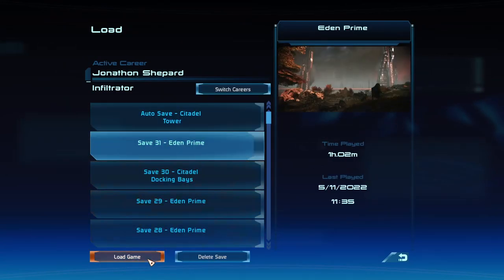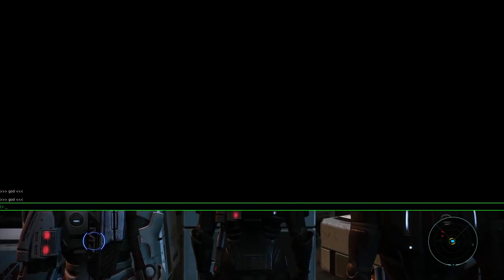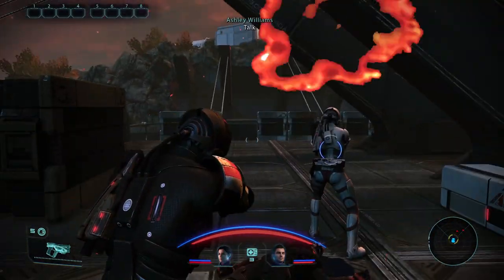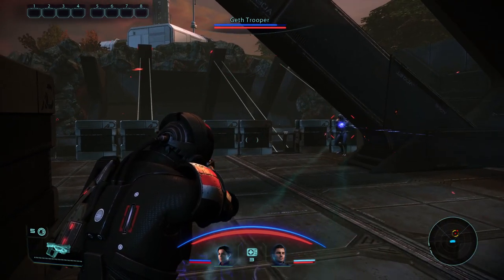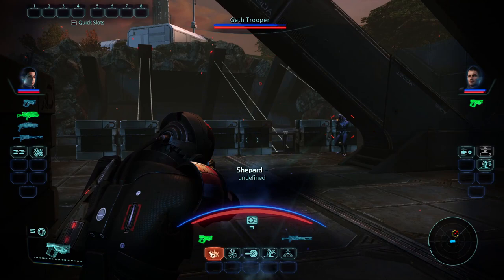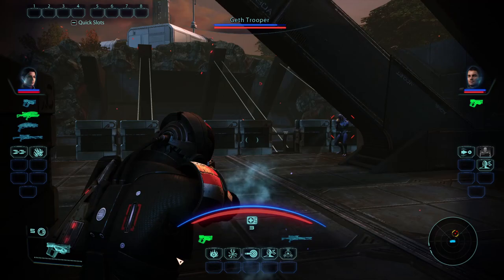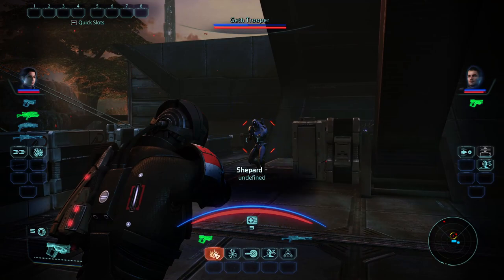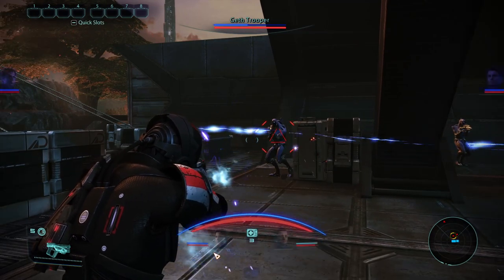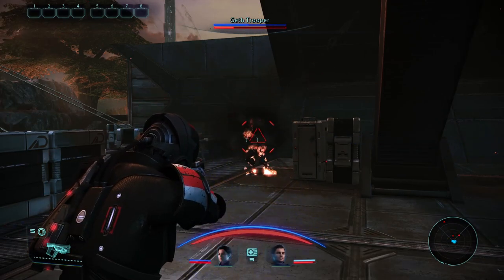First I'm going to be hopping into Eden Prime here, and I'm going to put myself in God mode so I don't have to worry about dying. On this character I've got a few things going — I've got Incinerate and Cryoblast. You can see I haven't finalized the string refs to give you a description of what those powers are yet. However, they are fully functional. If I just wander over to this Geth here and use a little bit of Incinerate — there we go.